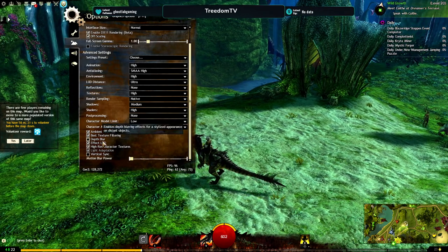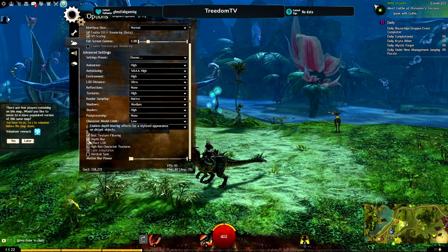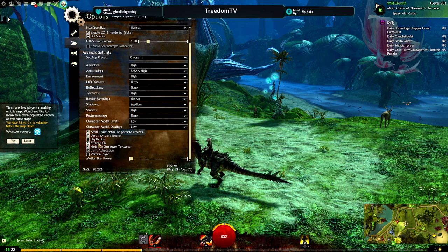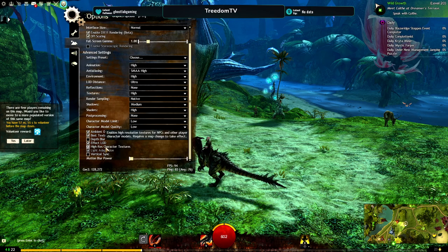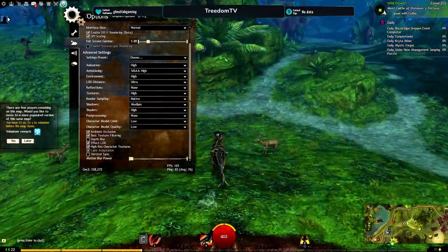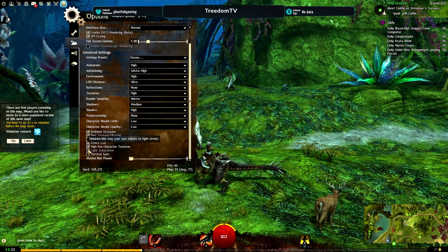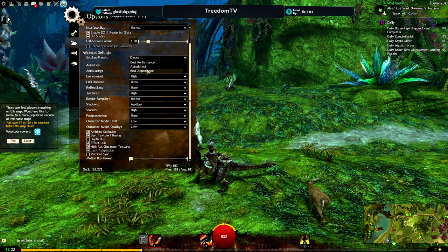Texture filtering just makes things look a little bit more detailed. Depth of blur blurs things at a distance — I honestly don't like it; there are certain areas that just look horrible. Effect LOD limits detail on particle effects at a distance — I just have this enabled; I don't really notice a difference with it on or off. High resolution character textures makes NPCs look a little bit cleaner and nicer, so I've got that enabled. Light adaptation — you have to set it to best performance first and then tweak it to get it enabled, because putting it on best appearance will actually turn that off. V-Sync is off, and motion blur is off as well.